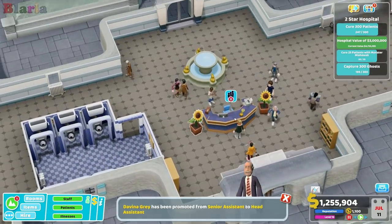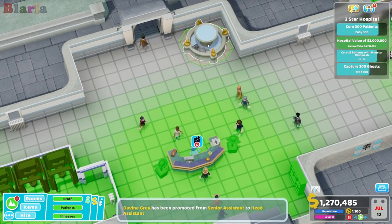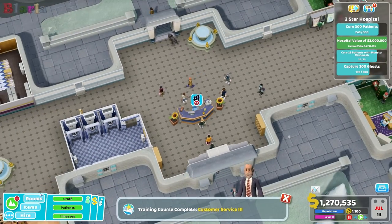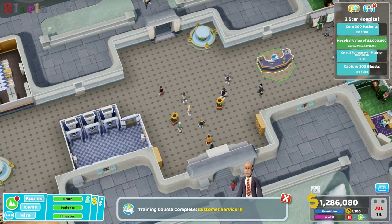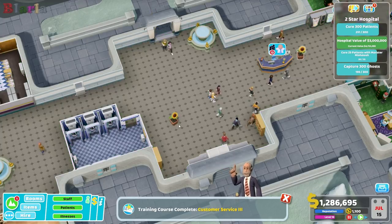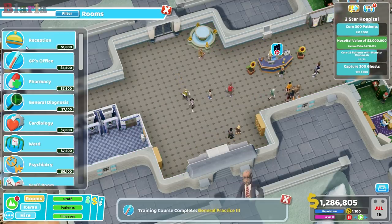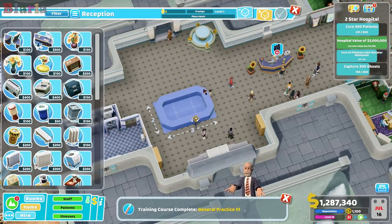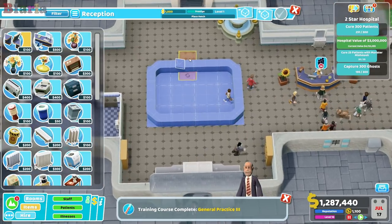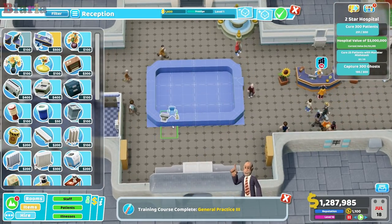Look at this situation we've got unfolding. What we might do is look at building a new reception room - wouldn't that be nice? Let's move reception over here, get all this out of the way and build a new reception because we've got two pretty decent receptionists and we should use them.